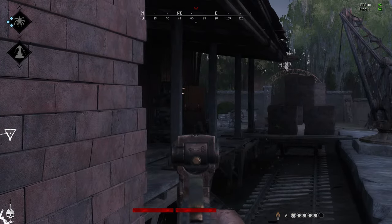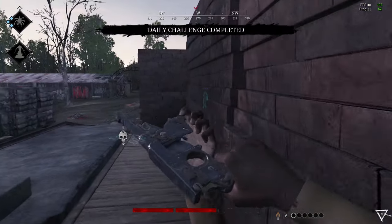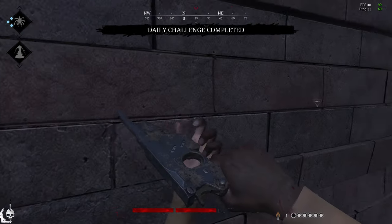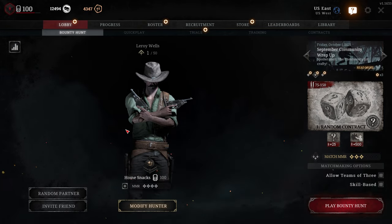So now you take the Bornheim if you want to light people on fire, and sure that's pretty fun, but I would much rather feel secure with my secondary pick. I don't want to drop from a five star to a four star again because I'm being punished for my pistol choice.